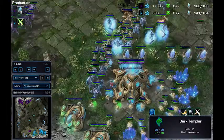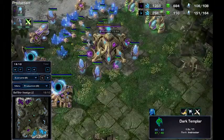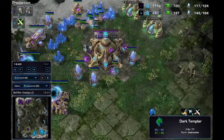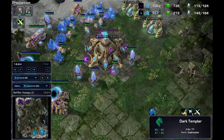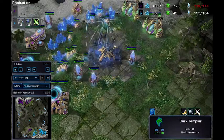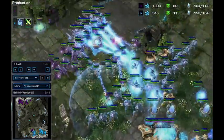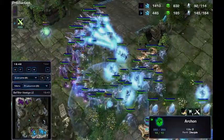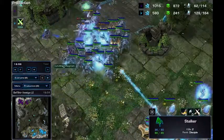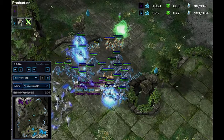Pasanthimos moving in, putting on Guardian Shield, going to move into this Archon Immortal army — there's a lot of stuff here. The DT is going to get this natural expansion — I cannot believe this. Here's the engage, Pasanthimos moving in, not having as good a concave as Magnet. The upgrades are just definitely working in Magnet's favor and Pasanthimos has just been decimated. That is GG — University of Utah takes game number one.